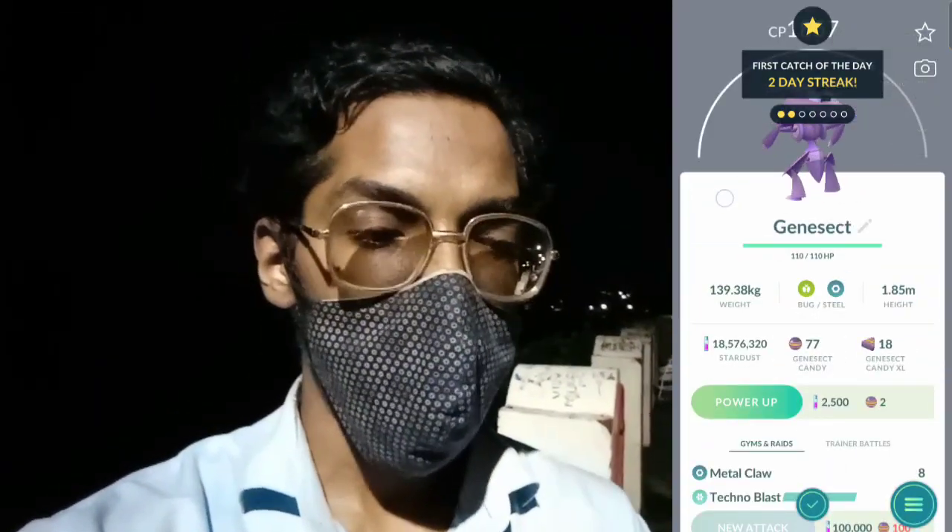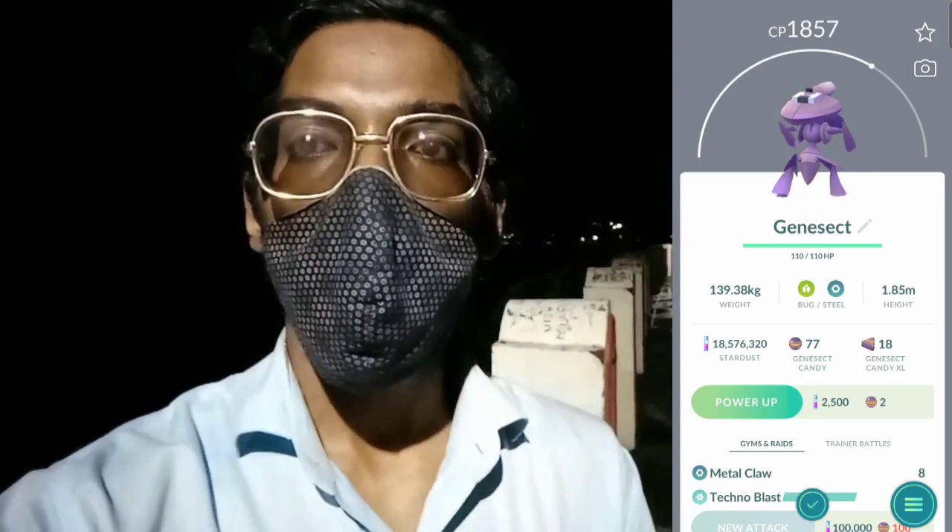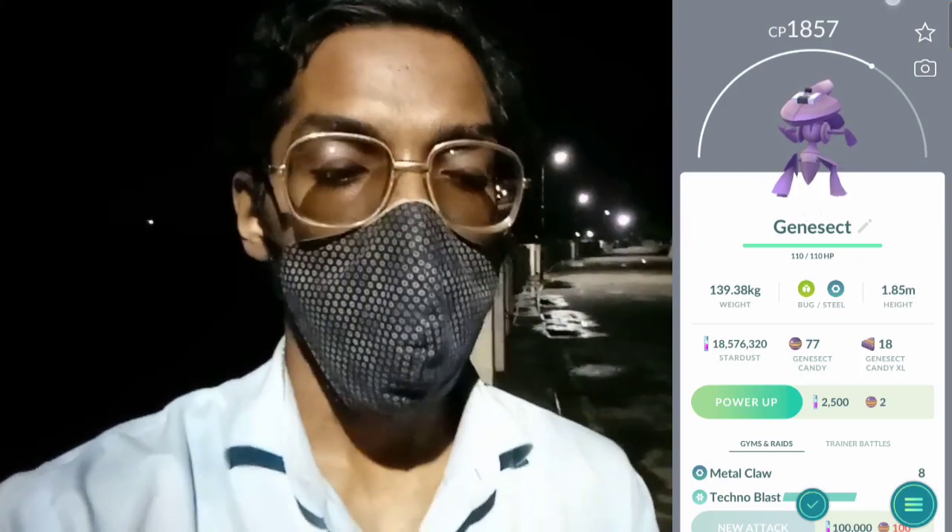As you can see behind the Genesect, there is a different gray type disc — it's the Drive Form Genesect we're getting during this Bug Out event.